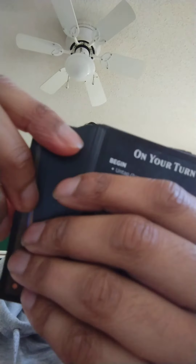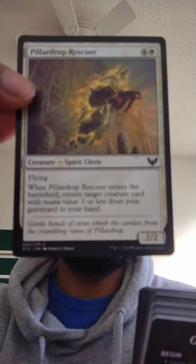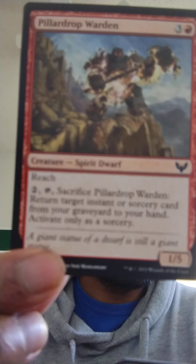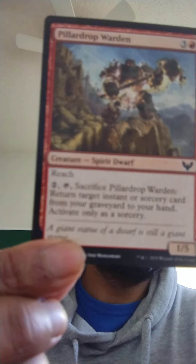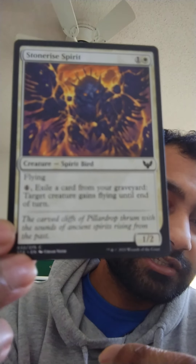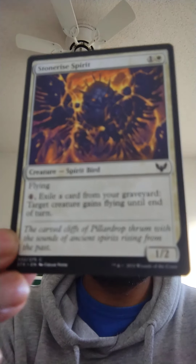Alright, so this is going to be a long form content. We got Philanthrope Rescuer, Philanthrope Warden, Stone Rise Spirit — creature, spirit, bird — and Quintorici Field Historian — legendary creature, elephant, cleric.